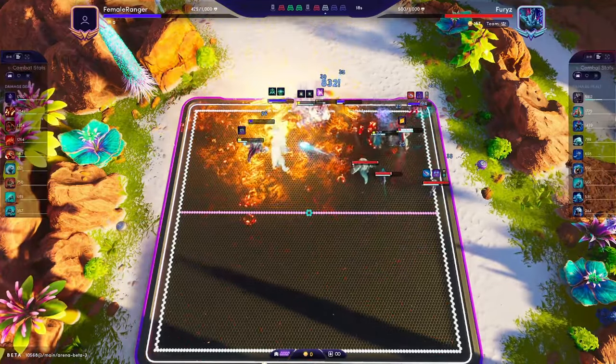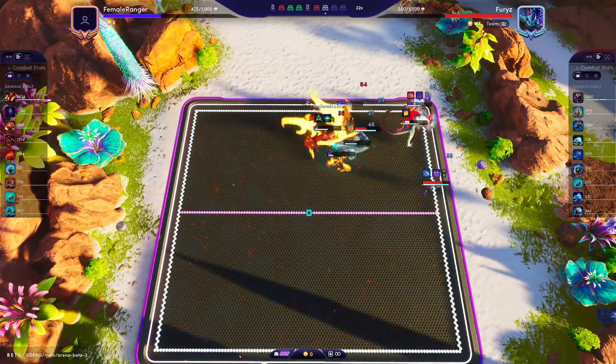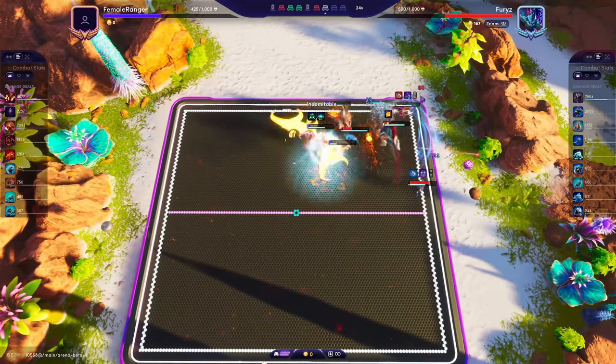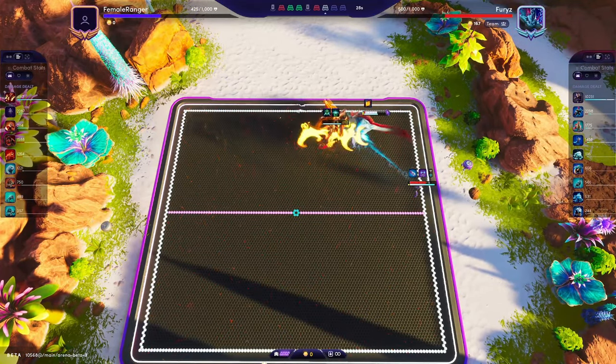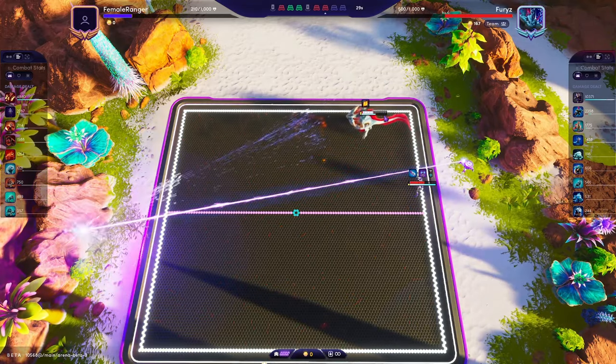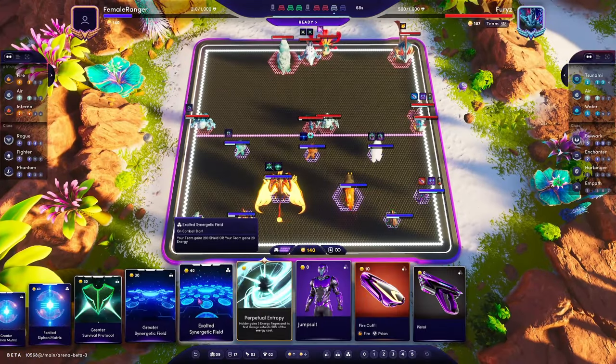If we look at the damage you can see my Ranger is doing quite good damage. I'll link both these builds in the description below so you can click and import the team and start using them. So we lose that one, but we can see how much stronger we were once we got the Suppressors down.